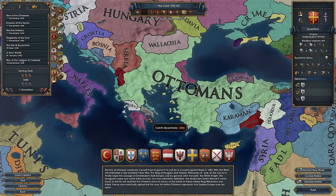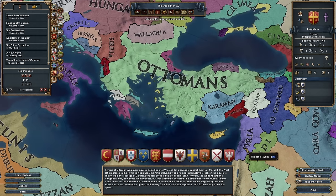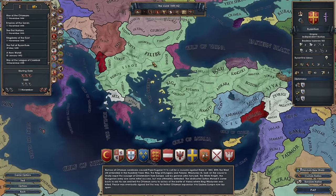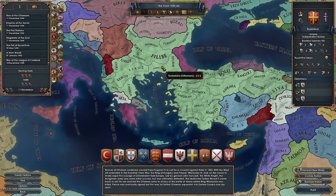Well everybody, here we are, back to the place where it all began. Another patch, another Byzantium run. This time the map looks a little bit different. We've got Syria down here, and this province up here going to Byzantium. Welcome back everybody to 1.36, the King of Kings expansion for Europa Universalis IV.